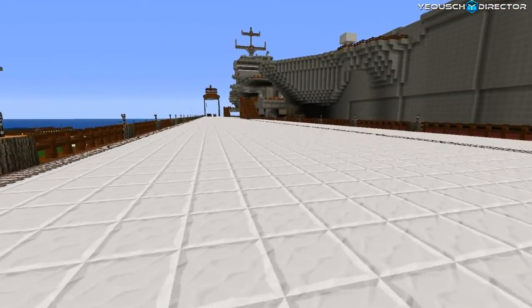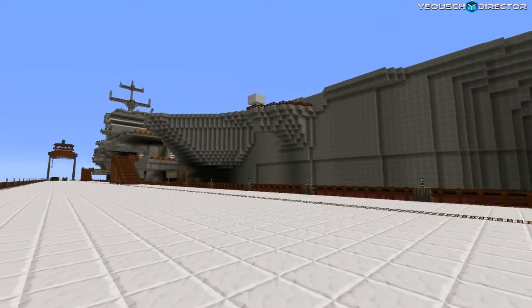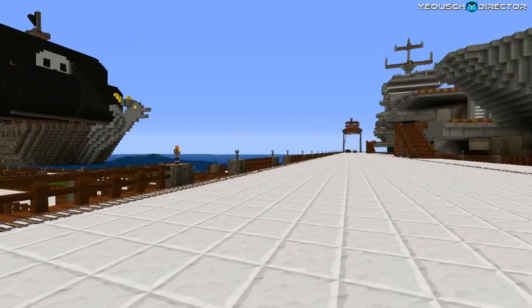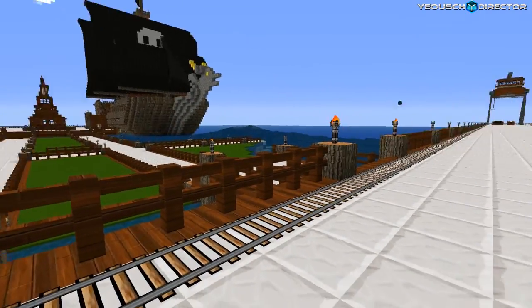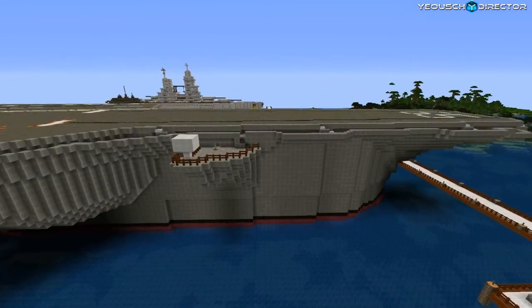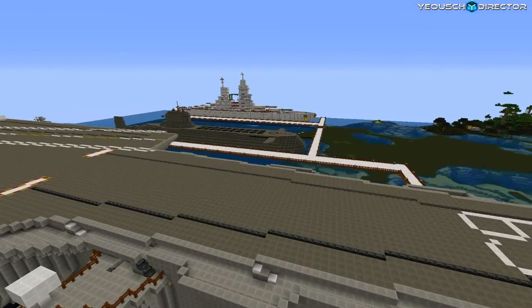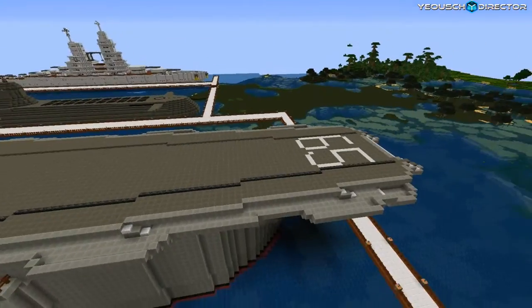I'm going to walk around here for a minute and take a look at what I've done with my ships — the carrier that you guys have seen in more recent videos. I've got an old favorite over here, the pirate ship. I finally got that in the Build It Better world and got it docked over there. On the other side, we have the submarine and the battleship. I'm still working on my docks here, guys. I've just got the main areas laid out.